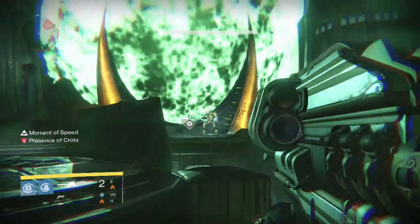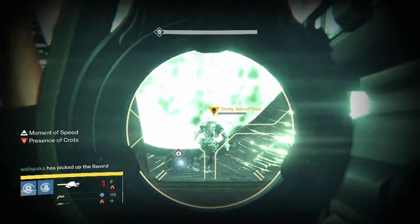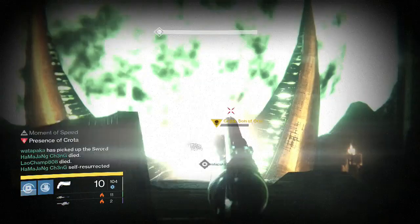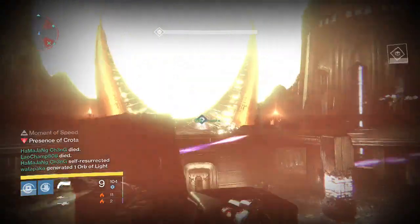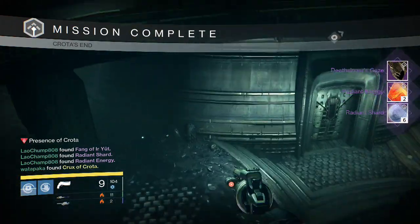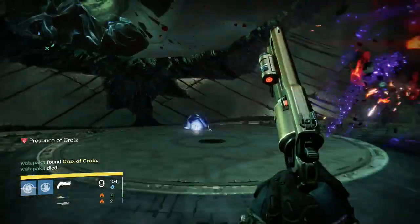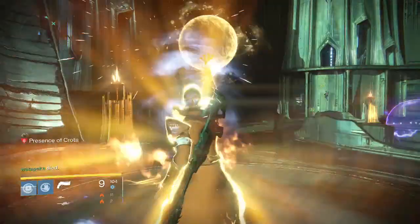Another Exotic for him. For the Hard Mode Crota Kill on my Warlock, we finally get an Exotic in the Raid — a Deathsinger's Gaze. As you can see in the bottom corner it was kind of quick. I also got a Truth Rocket Launcher along with some Energies and Shards, and my friend finally gets his first Crux of Crota.